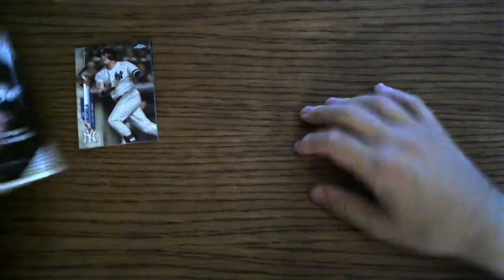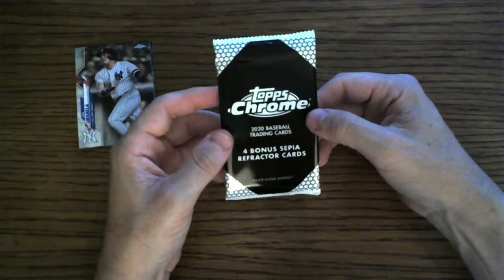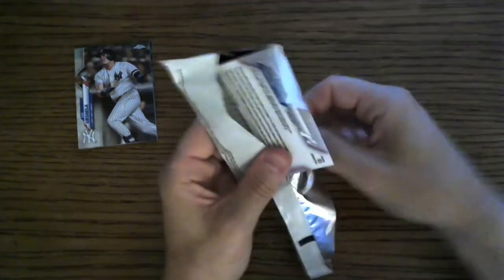Alright, moving on to the bonus Sepia Refractors — not pink, the four bonus Sepia Refractors. Let's look at the value packs. Still a chance we can get a Luis Robert in there, or a Kyle Lewis.